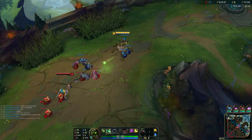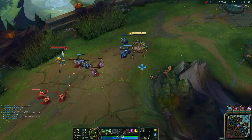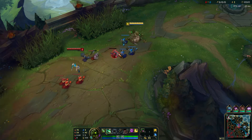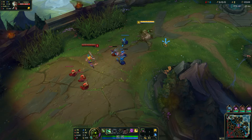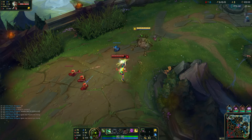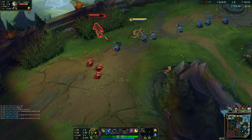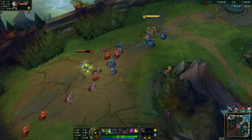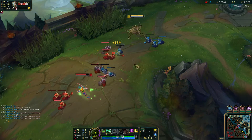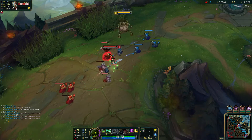Our W is Terra Capacitor — we gain a shield that scales off our max mana, but while the shield persists, our auto-attacks and Qs slow the target. I'm going to go ahead and auto the Riven because why not. I'm going to work on CSing and zone her. This fizzly animation kind of looks like a damage-over-time effect — it's actually my passive, so I know that when that's up, Riven will do 15% reduced damage to me.